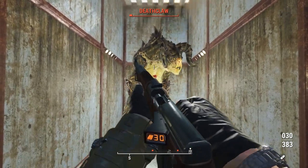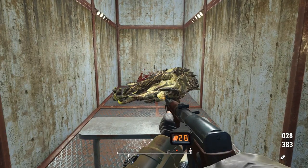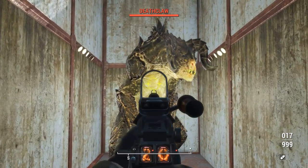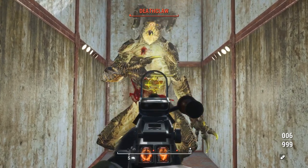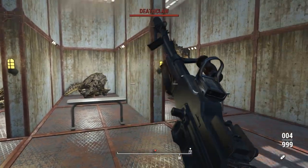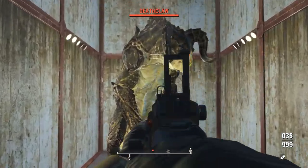In full auto with the VZ 52, the lesser damage means we had to get a reload in plus two more shots to put it down. Moving to the Browning in semi-auto, those high-damage .308 rounds really help — it puts the deathclaw down in many fewer bullets.